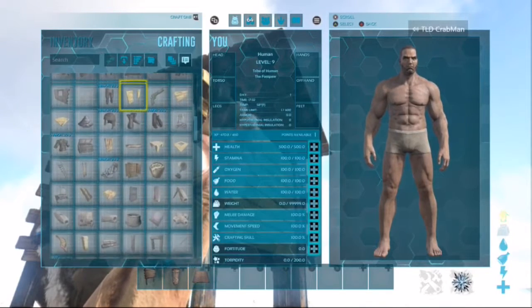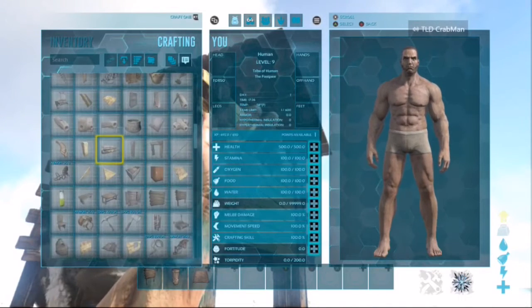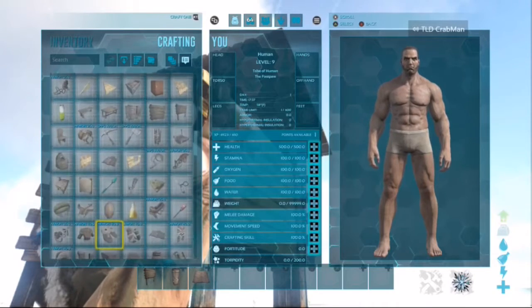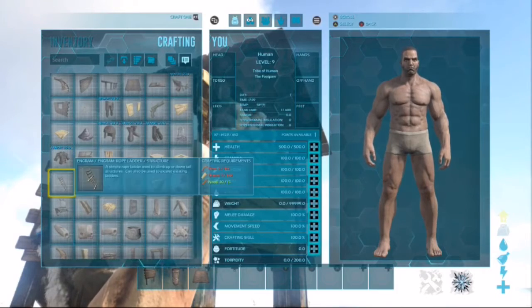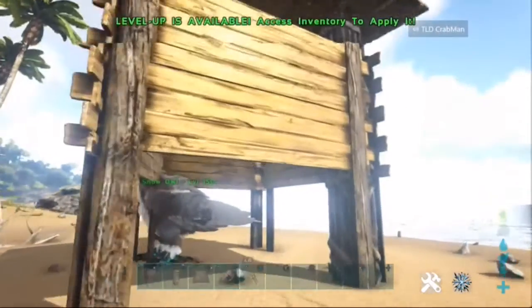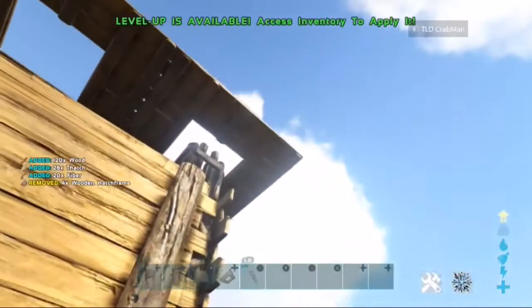It costs about 600 wood for the whole thing, which is way cheaper than dino gates — it's like a stack of fiber and a stack of thatch for everything else. The billboards aren't that heavy either, so when it comes to carry weight you're literally carrying three ceilings, three pillars, and four billboards. It's light enough to just throw in your inventory without it affecting you much.